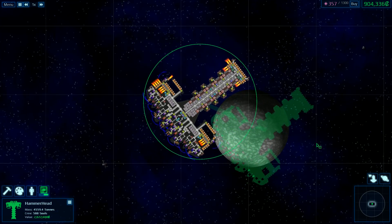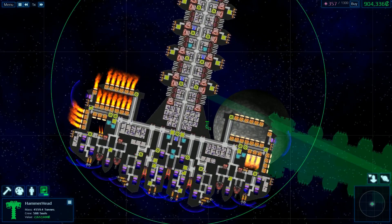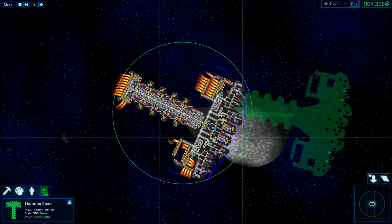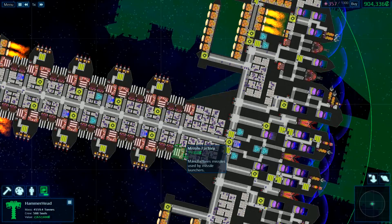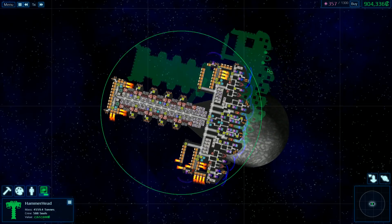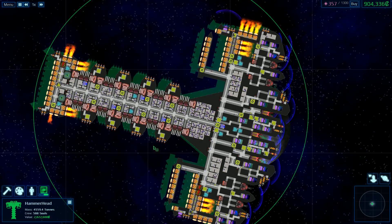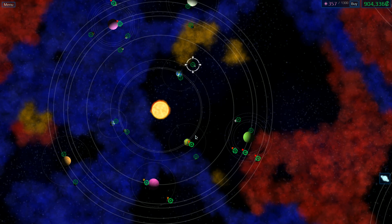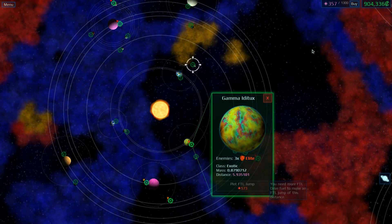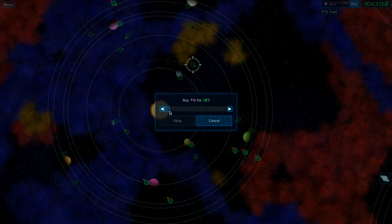Hello there everyone, this is IronMark3 and welcome back to Cosmoteer and the hammerhead that was constructed during the previous livestream. A four and a half thousand ton beast with 588 crew on board. When I hit S it quick saves — okay, that explains a few things. Which is actually frankly a bit too big. I mean, this can cost an absolute bomb to jump around.